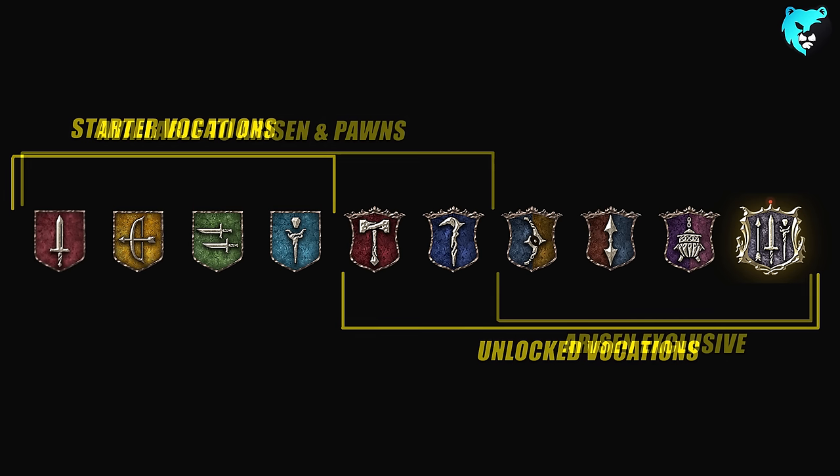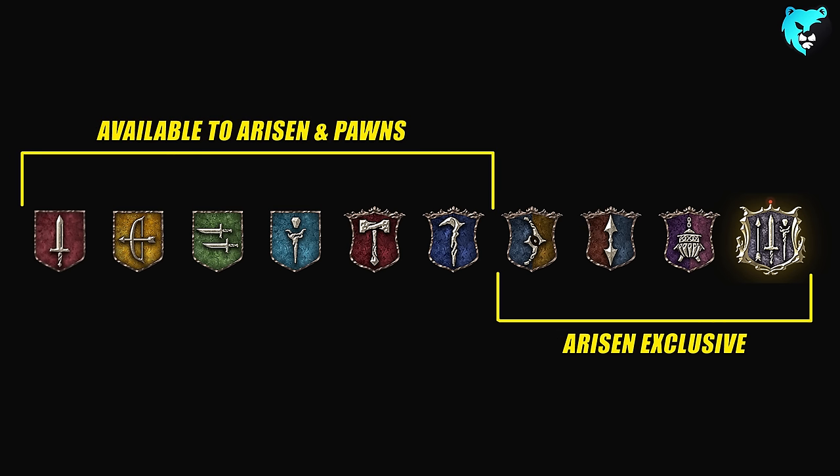However, they've drawn a pretty clear line in Dragon's Dogma 2. These six vocations — the starting four as well as warrior and sorcerer — are available to both the Arisen and the pawns. But the final four are highly specialized vocations that are only available to your character: Arisen-exclusive vocations.